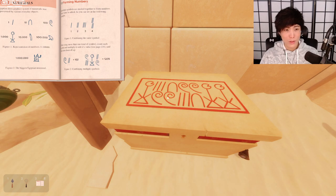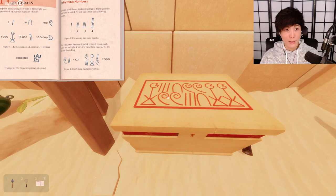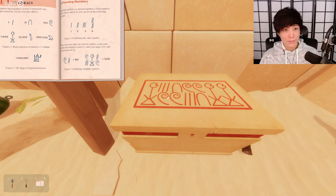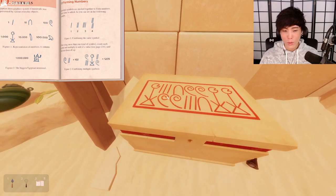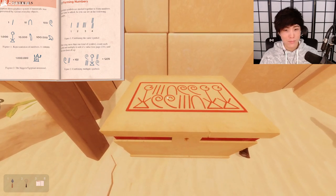Three hundred and two — is this making sense to anybody? Okay, do you read left or right? Individual symbols are stacked to form numbers. So this is a thousand, this is three hundred. The value is added — so this is a hundred and three. One thousand, one hundred and three. This would be a hundred ten.